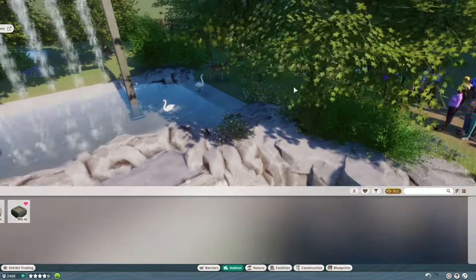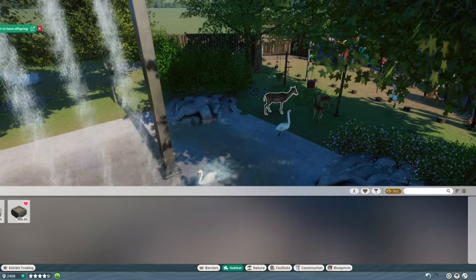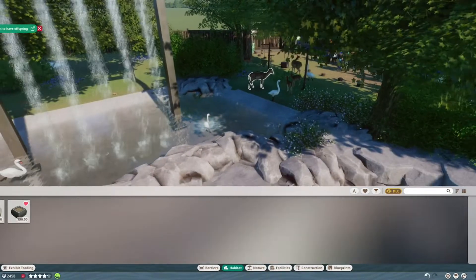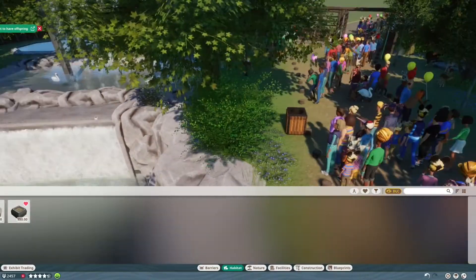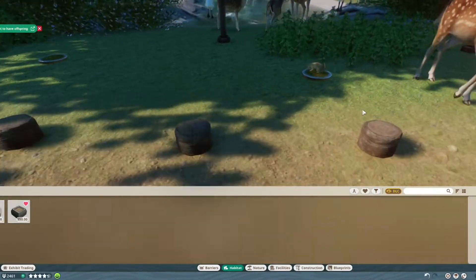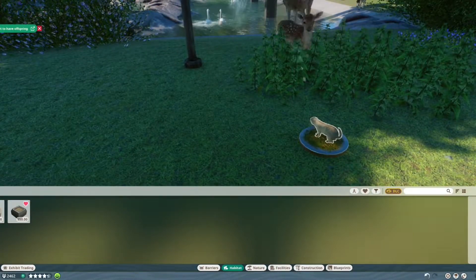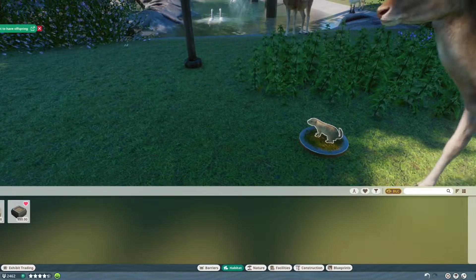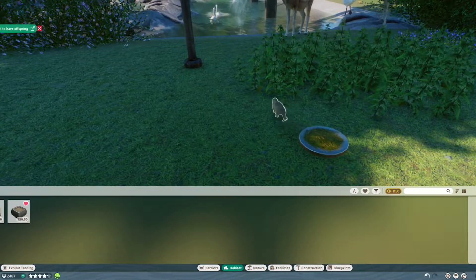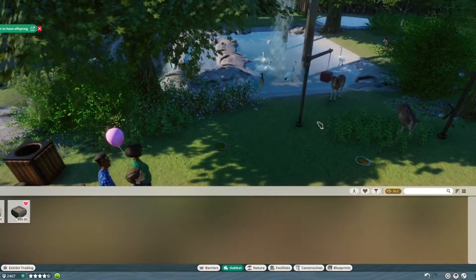Just checking the deer to make sure. It got an interspecies bonus of 10%, so it's happier than it was before. Now for the ground squirrel — what about the habitat? 82% hot shelter, that's okay. Food and toy — we need some food and toy. Going in here again.